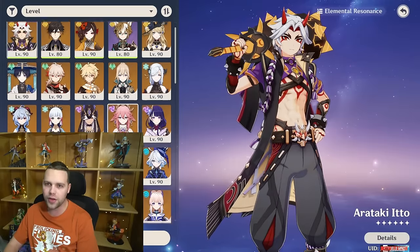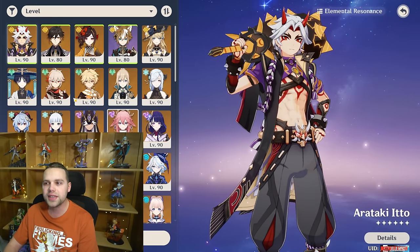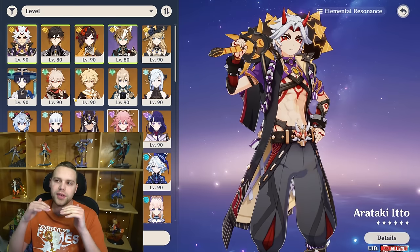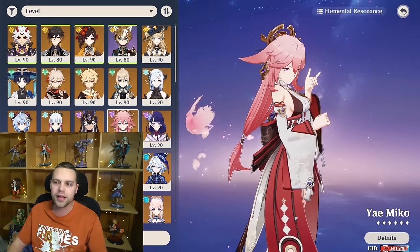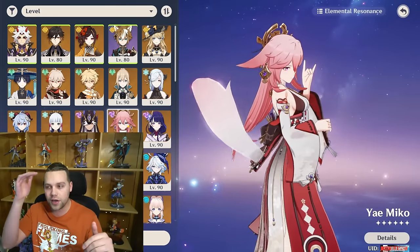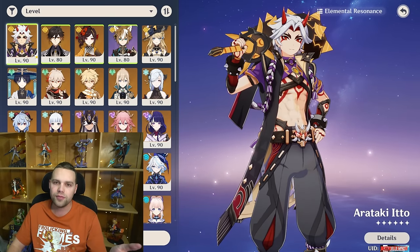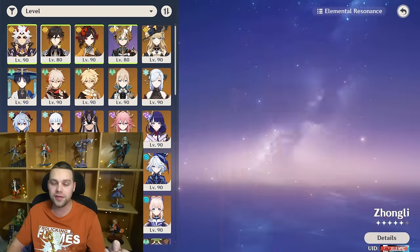For power level, value, and versus others — Itto has low value but decently high power depending on investment level. At low investment, I'd put him lower on the tier list. At high investment, he closes the gap — he gets more value from high investment than other characters do. If you really invest into your Yae Miko Aggravate artifacts, you won't get nearly the same return as Itto's artifacts. So Yae starts a lot ahead, and Itto closes the gap as you get closer. At lower investment, he's sort of one of the weaker five-star DPS options, especially considering how rigid he is with his partners and how much investment he needs.